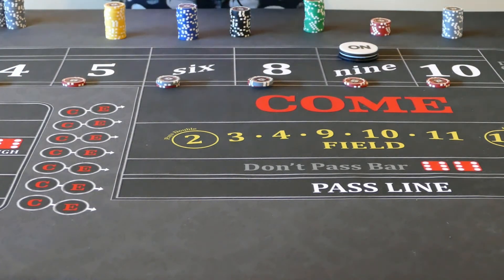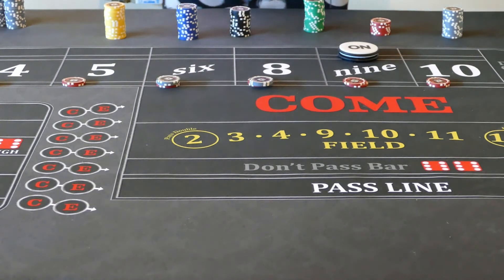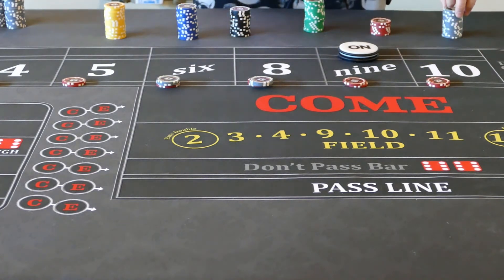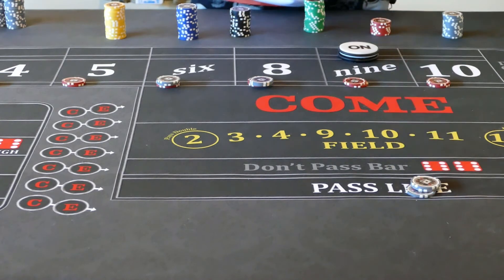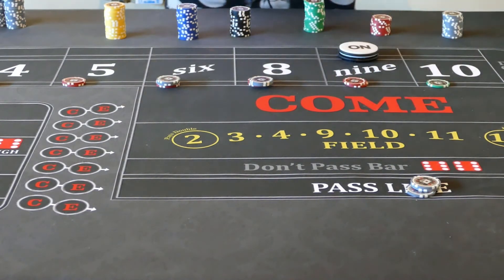Now from here, depending on which numbers roll, we're just going to start pushing them up. We're going to have to throw in some more money from time to time, so be prepared for that. We're going to start with the $4,000 and $10,000 — these both press the exact same way, so I'm just going to focus on the $10,000. The $4,000 would press identically every single time. So the very first time the $4,000 hits, we are going to collect $3,000.